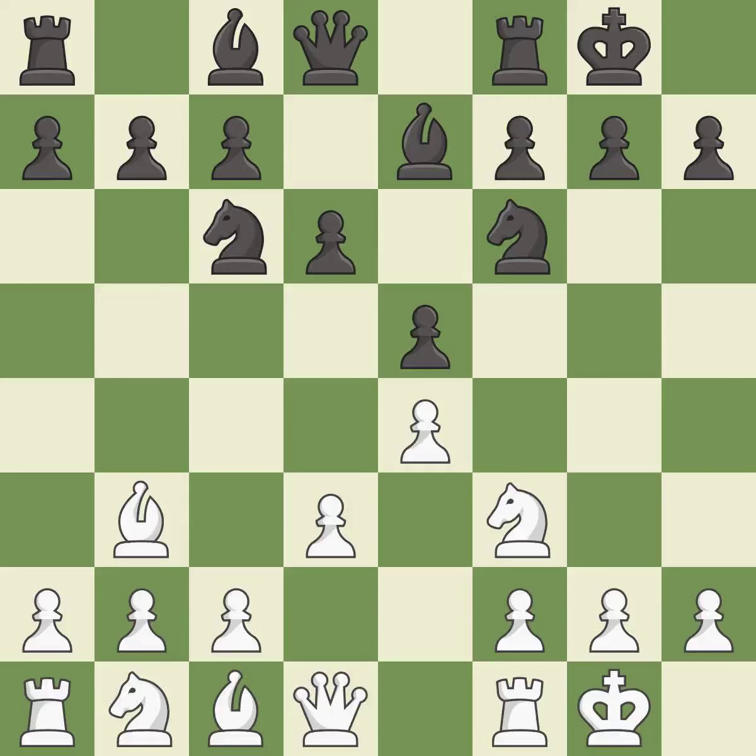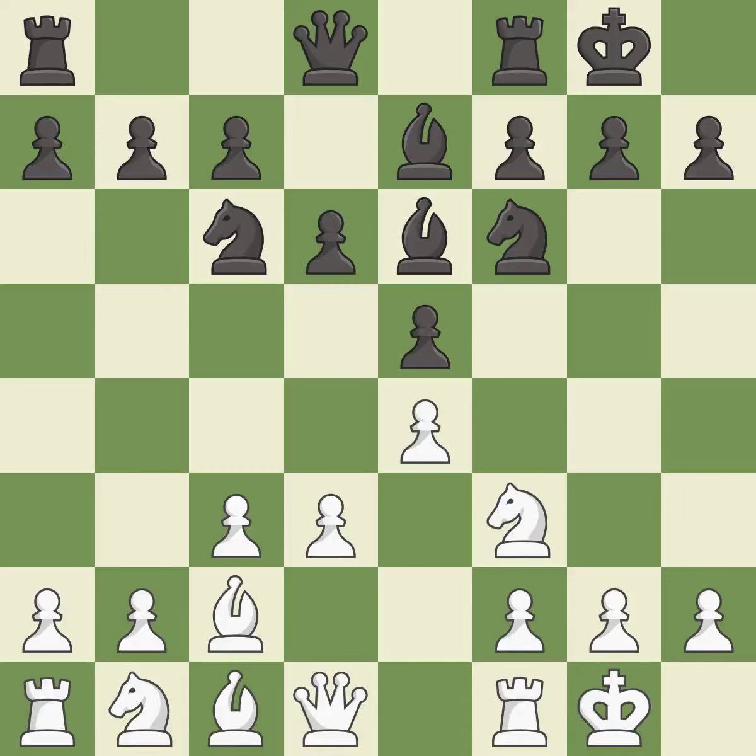The bishop is ready to be developed to an active square. This offers an equal trade of pieces — it is the last book move and the strongest option. This activates a knight by developing it off of its starting square. This maintains the balance in material with a good trade.